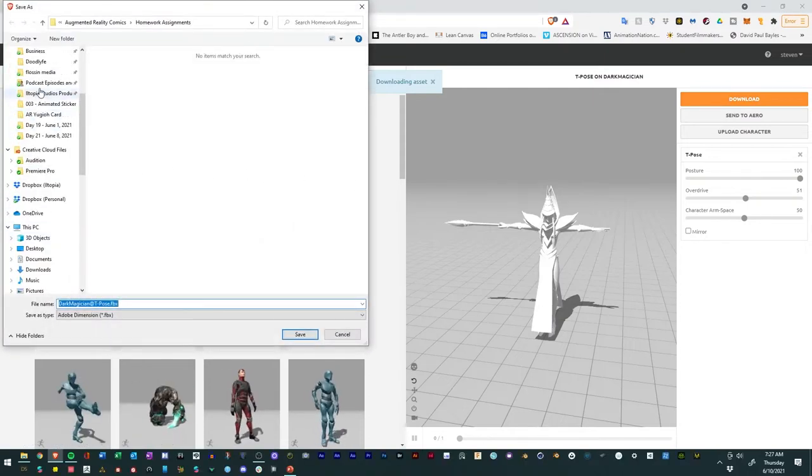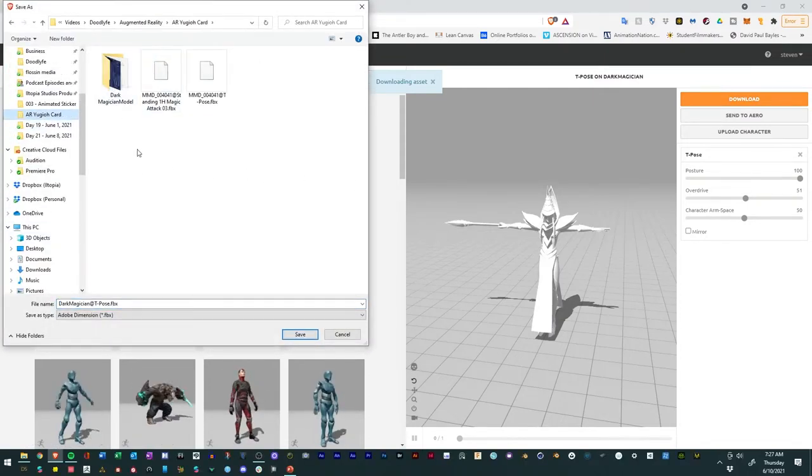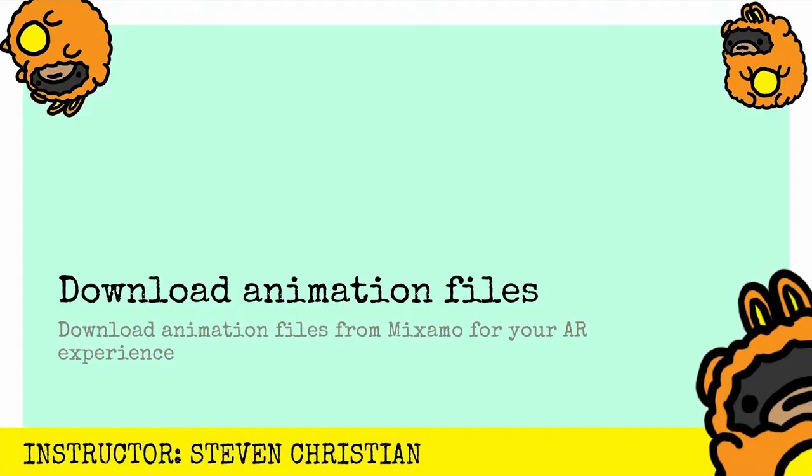It looks like I have the character model rigged already. I'll click next and I have my character right there - you can see the character is moving. Now what we'll want to do is after we rig the character, we'll put them in a T-pose by searching 'T-pose.' This allows us to add it to Unity. We'll download it with the skin as an FBX for Unity at 24 frames per second with no frame reduction.